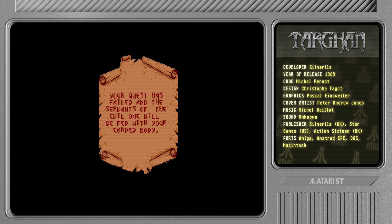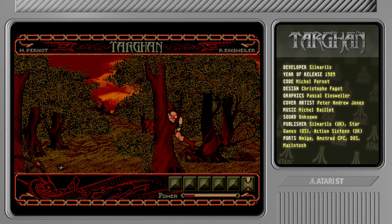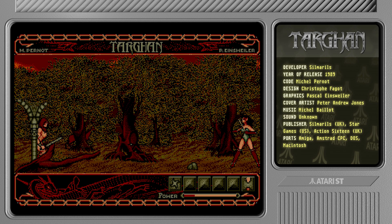'Your quest is pale and the servants of the evil one will be fed with your carded body.' Whatever. Let's try this again. We have to enjoy the loading again. Actually, it loaded much faster this time, so that's nice. Let's go grab this thing. This time we're not gonna go down that hole and waste time and life. But we are going to try and maybe use save states to cheat just a tiny amount so we can maybe see a little bit more of the game.